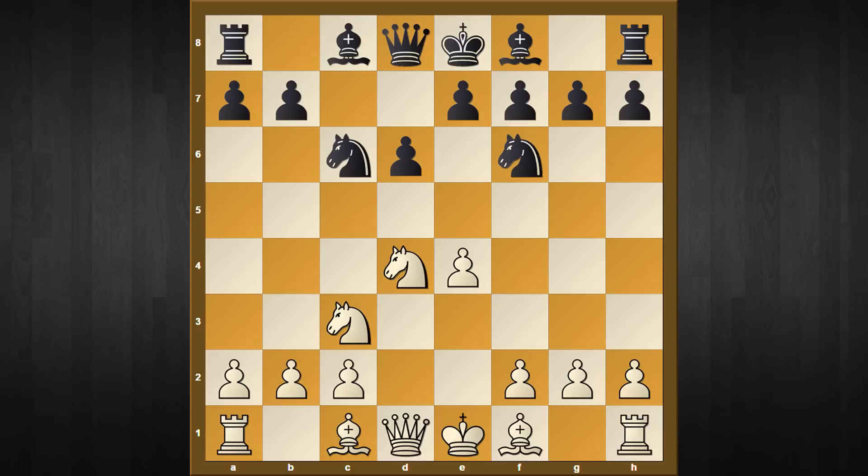Amongst all white replies, I think the Richter-Rauzer Attack is one of the most attacking setups, and it commences with the move bishop to g5. If allowed, white is certainly going to double black's pawns, so accordingly black needs to stop it with the move e6. Now white will play queen to d2.